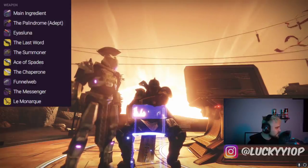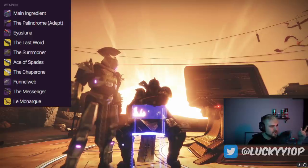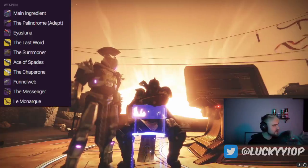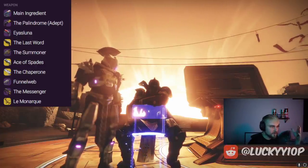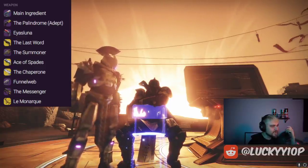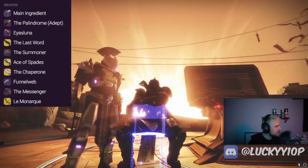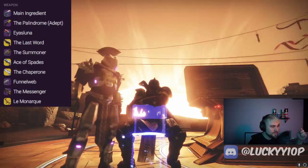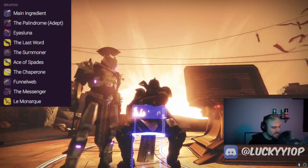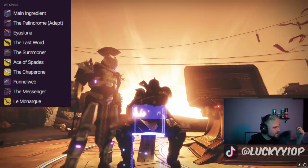First up, week one of Void 3.0 with Endless Veil. The Main Ingredient is number one, we've got the Palindrome Adept — this is the first Trials week after Void 3.0 with all the big sandbox changes including Axion Bolts. Also in the top 10: Is:Luna, The Last Word, The Summoner auto rifle, Ace of Spades, The Chaperone, Funnel Web, The Messenger, and Le Monarque.